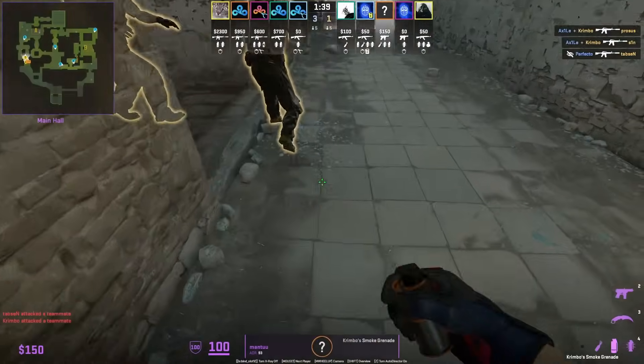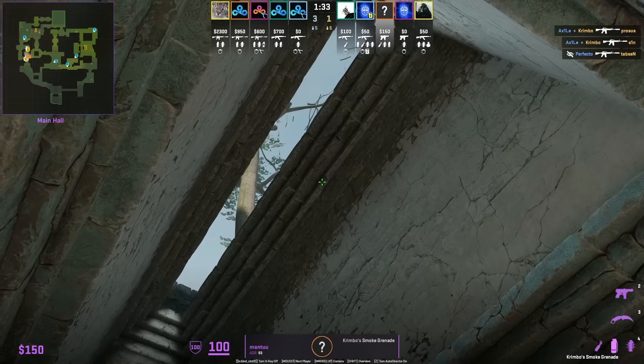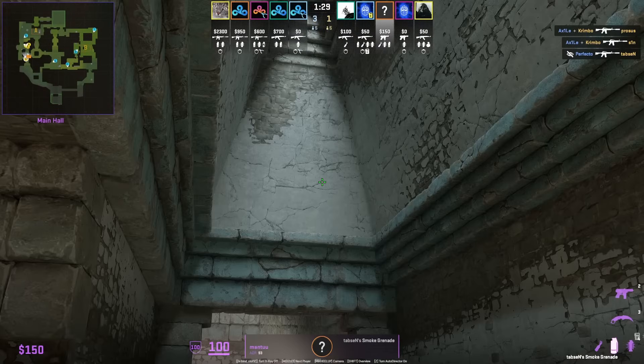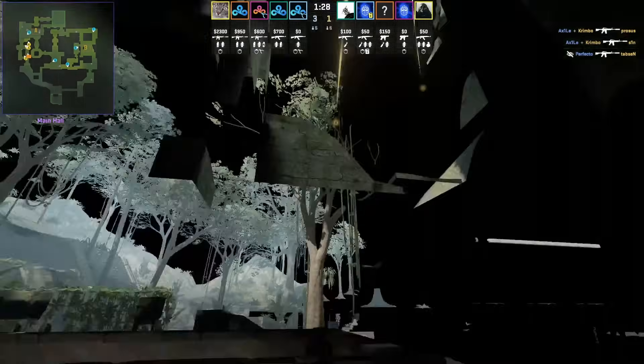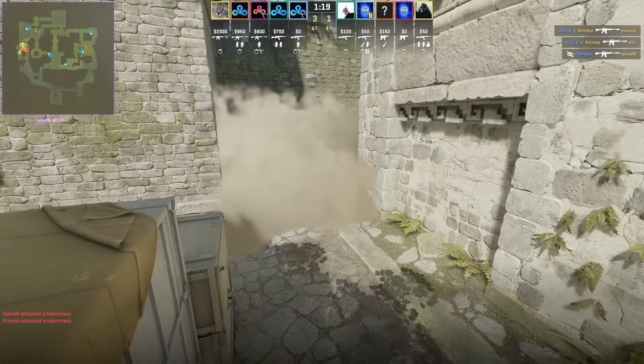Matu shows two smokes from inside A main: crouch for the CT smoke, aim at the spot shown, then jump throw. Then stand up for the donut smoke, aim at the part of the line shown, and jump throw. Throwing from inside A main keeps you closer to your team when coming out A.